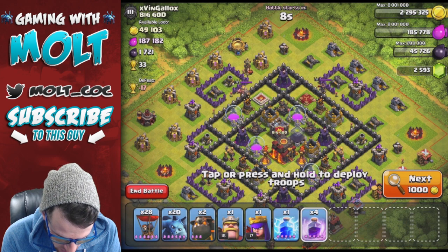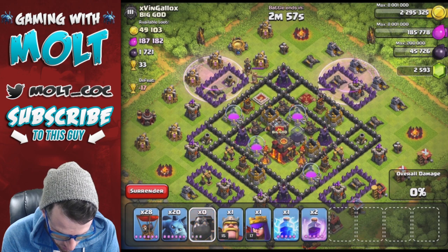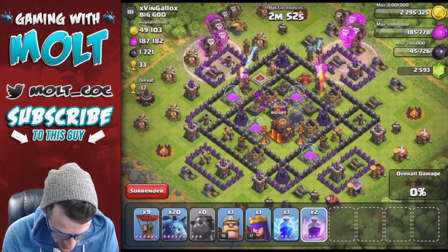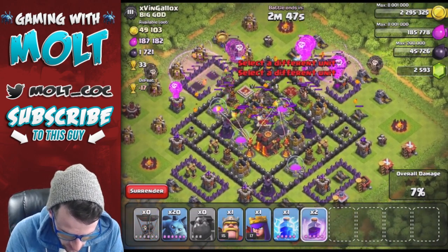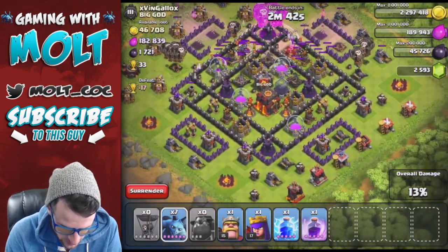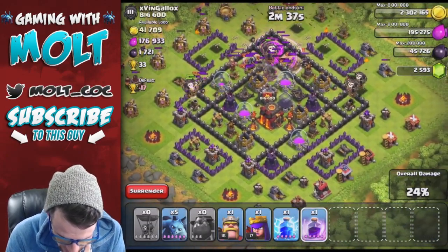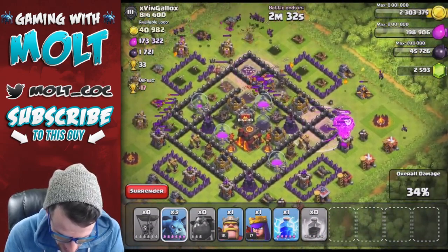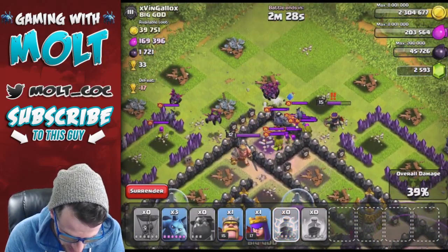We're going to drop off our Rage Spells right up here so our Lava Hounds can get into it and rush through. Then we're going to drop off some Balloons up here, then drop off the rest of our Balloons down here as they work their way in. We're going to drop another Rage right here in the middle and spread out some Minions up there. This guy's got a bunch of troops in his Clan Castle which really sucks, but we should still be able to get the star.